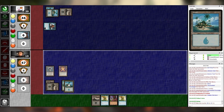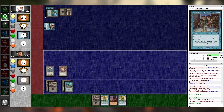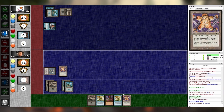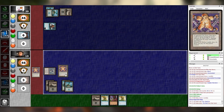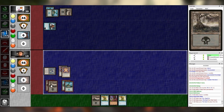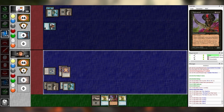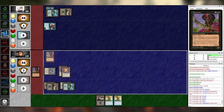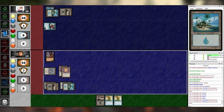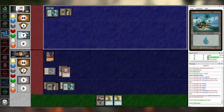Untap, upkeep, draw, main one. I will play the Rack. What could possibly go wrong? I will play Necrotol targeting your fella. I will never forgive you. I've done murder. Untap, upkeep, draw, main one. I'm going to play this Underground River.